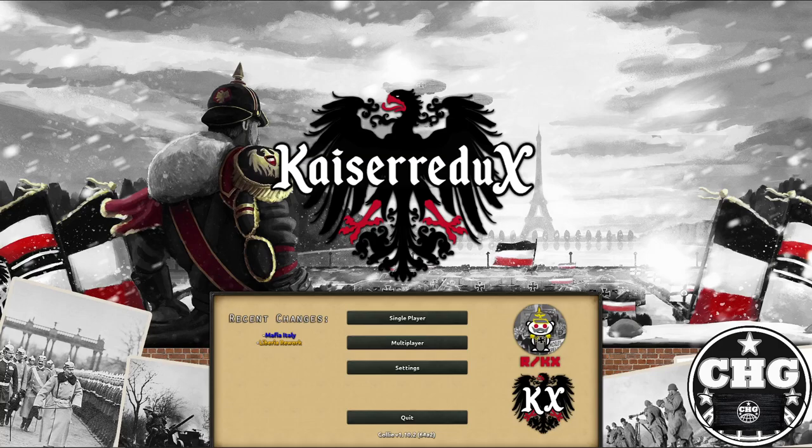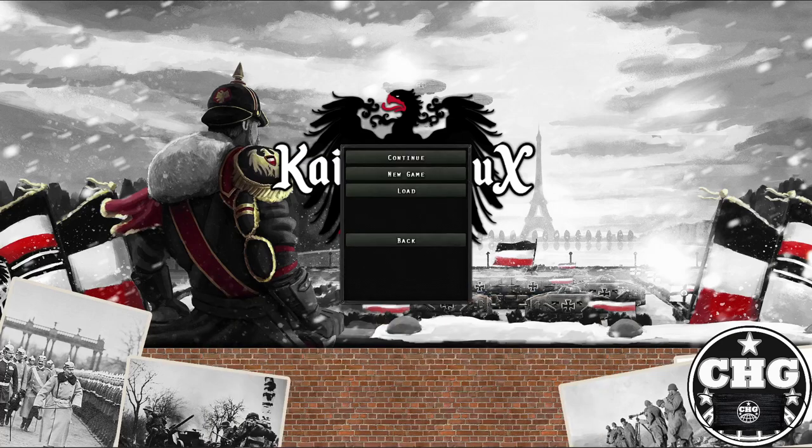I plan on doing a properly pre-recorded campaign in this mod, which I'm going to be working on later today. But for today, I wanted to do just a quick little guide to show you an example of how Kaiser Redoo is different, and I'm going to show you how to create independent Texas out of the United States. It's much simpler than some of the other guides I've been doing lately, so this should hopefully be pretty quick.